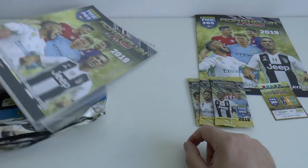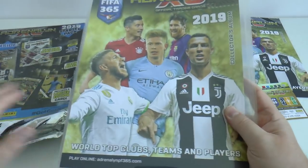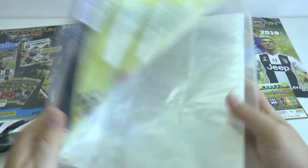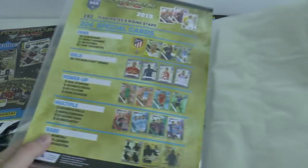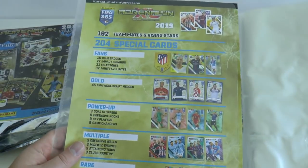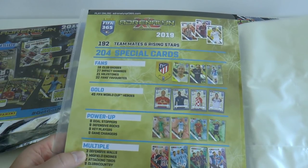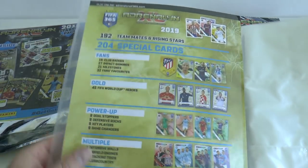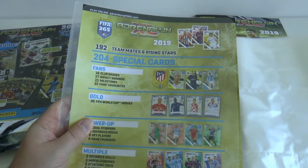Here's the binder. It's good to see they put the binder covers in here, which is always good to see. Inside, you've got some of what you're expected to collect — there are 192 base cards and rising stars, and there are 204 special cards, which is pretty ludicrous in my opinion.